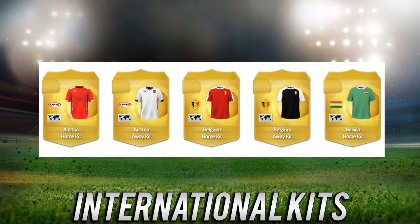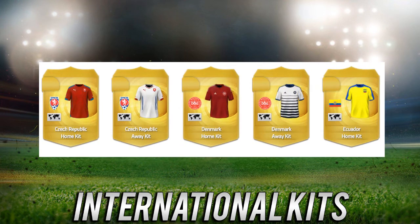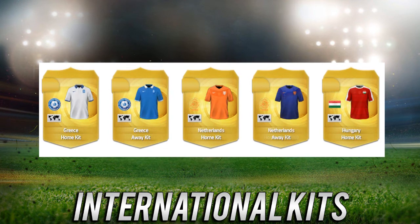So as you can see there's a bunch of kits, and as you may notice — such as with the Belgium kit — not every single one of these kits is licensed. They're not taking the kits from the World Cup here, so such as Colombia, Cameroon, or Chile. And yeah, the Denmark away kit does look very nice, but not every kit is licensed, which kind of sucks.